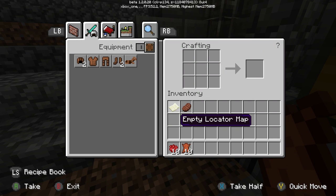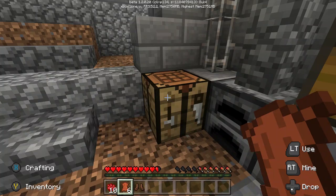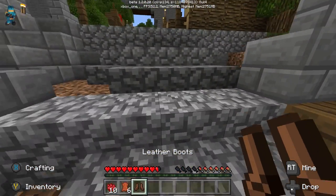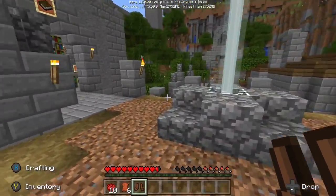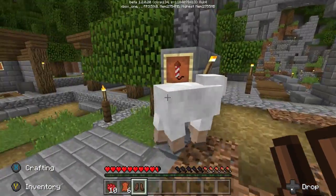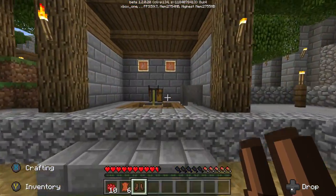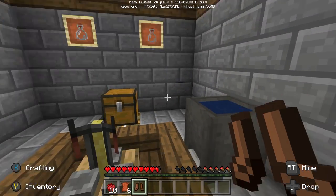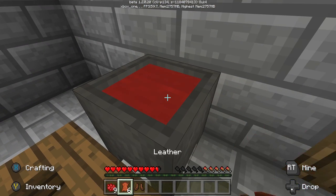Then you're going to run over to this workbench and craft some boots. You only need one piece of armor for the achievement right now. They might patch it later to where you need to dye all four, but it's easy to dye all four — you just need to get more leather to make all pieces. So here we go over to the potion stand and over to the cauldron.